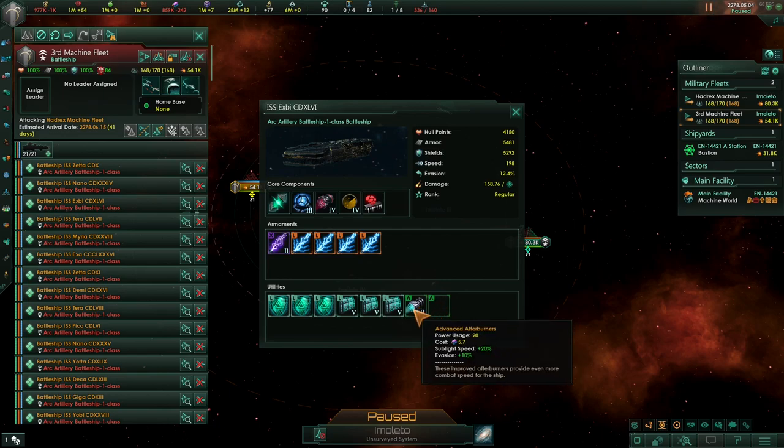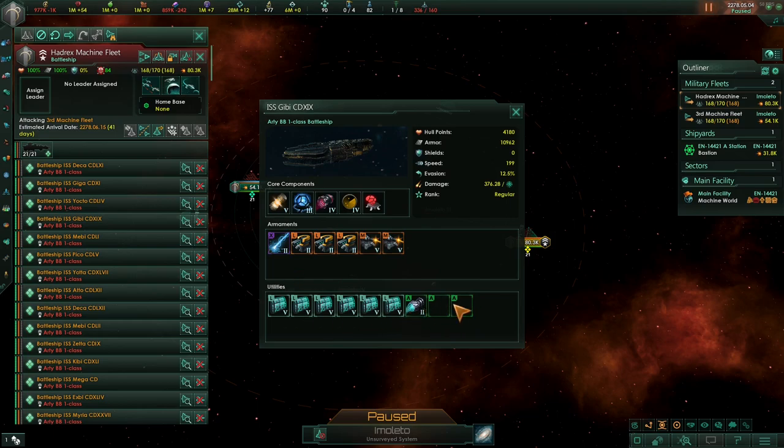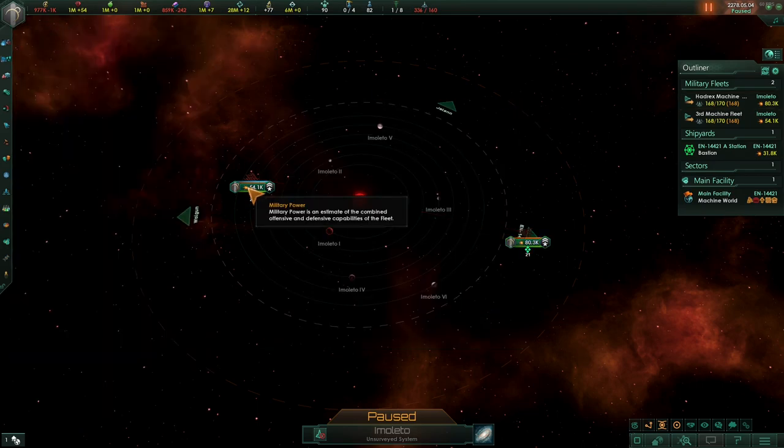I've deliberately left off one slot and just put afterburners on this ship to match the other ship, which also has two slots left off so we don't skew the battle one way or the other. Both fleets just have the one advanced afterburner for this test. This is a baseline test — we're testing max armor using a combination of tachyon lancers, kinetic batteries, and armor, which we've used very effectively in previous videos for standard tier-3 battleships.